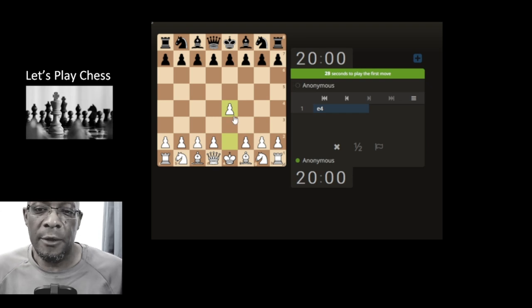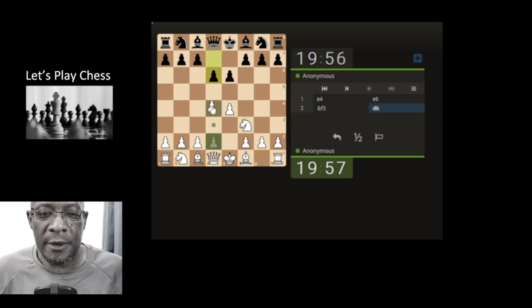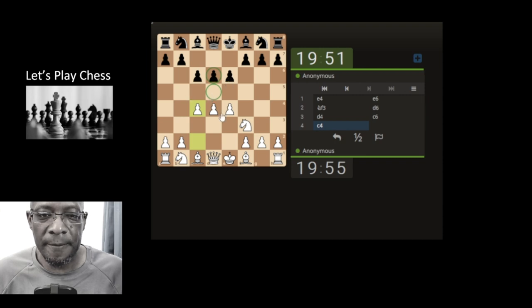Off we go, let's push the E4. Try and manage the center — let's keep on trying to manage the center if that's what they want to do. Let's hit the center before we get carried away.